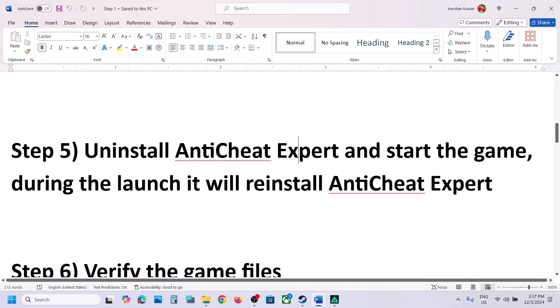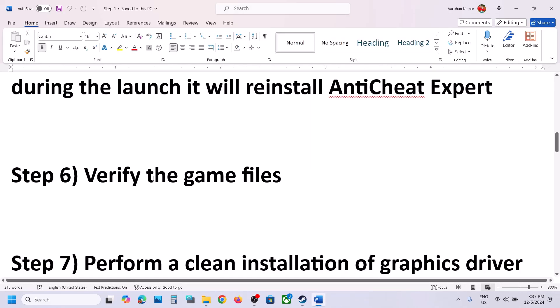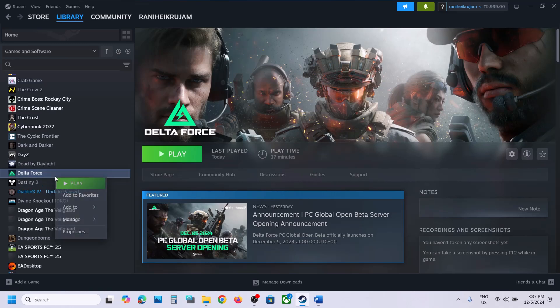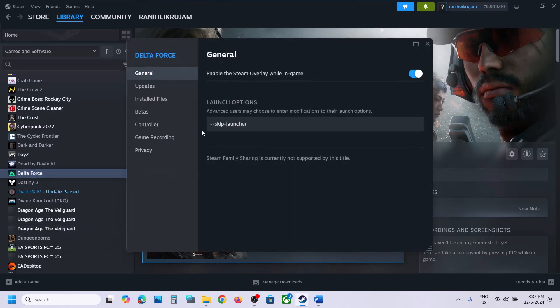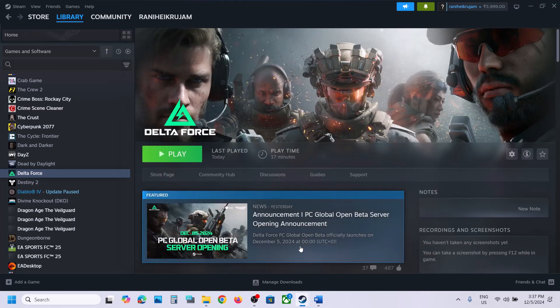If it's still not working, the next step is to verify the game files. Go to Steam, right-click the game, select Properties, go to the Installed Files tab, and click Verify Integrity of Game Files. Once verification is 100% complete, launch the game and check.